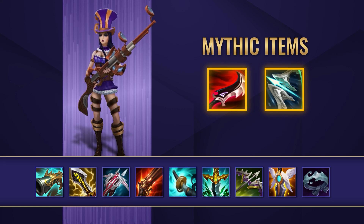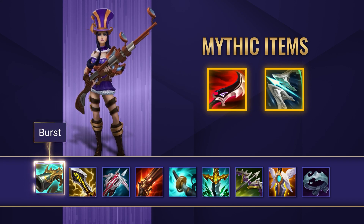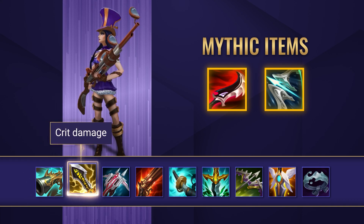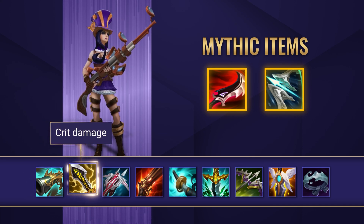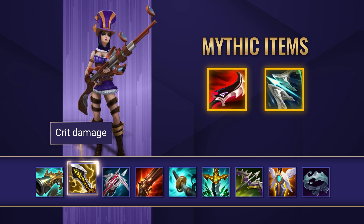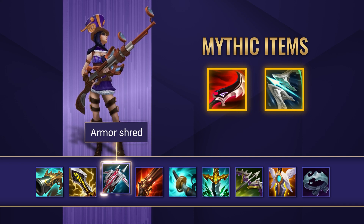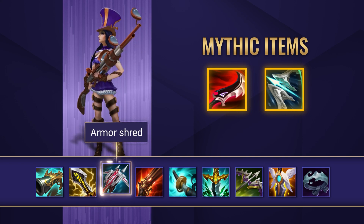For some common options for Caitlyn, the Collector works incredibly well if you go down the Duskblade build, as it brings you some insane execute and burst damage. Infinity Edge will work well with both build paths, as it gives you that crazy damage and crit to shred down your enemies. Lord Dominic's Regards is also an item you'll find yourself building no matter what, as it's essential especially in the late game versus those heavy armor champions.